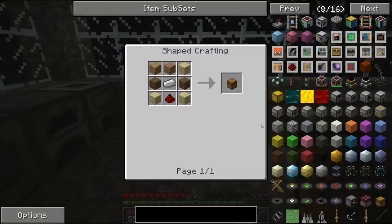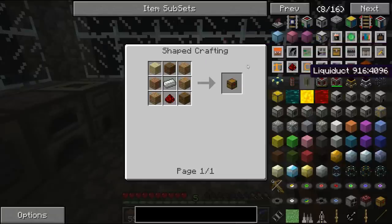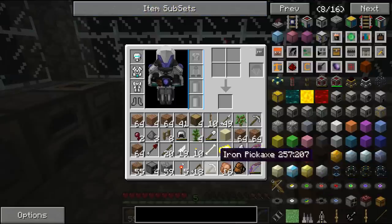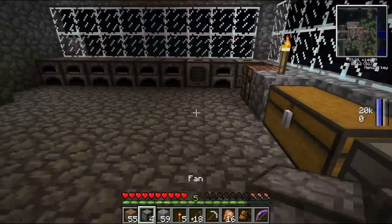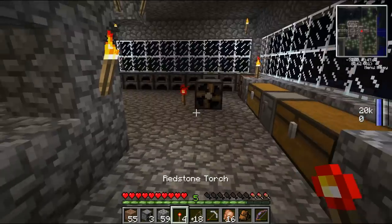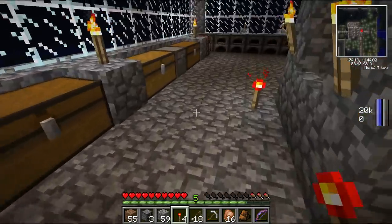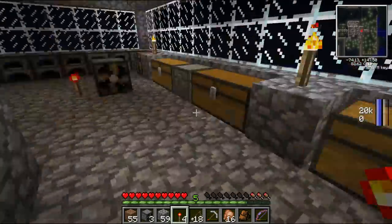The magnetic chest basically pulls items from around it into the chest. The range isn't that great — it seems to be pretty close. But it's worth getting if you've got something to push items onto it. The fan — I'll show you how it works. If I put a fan there, it'll do nothing until you give it a signal, then it'll push you back and push mobs into traps.